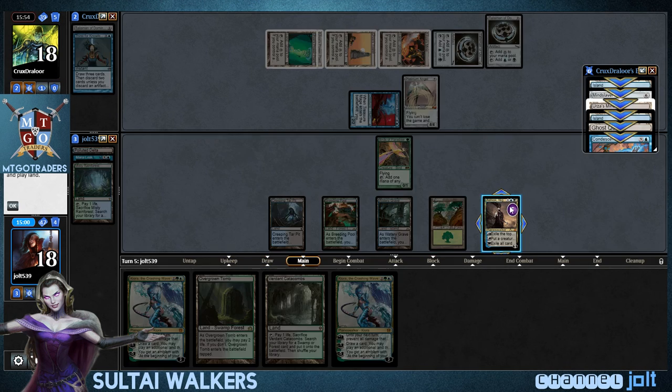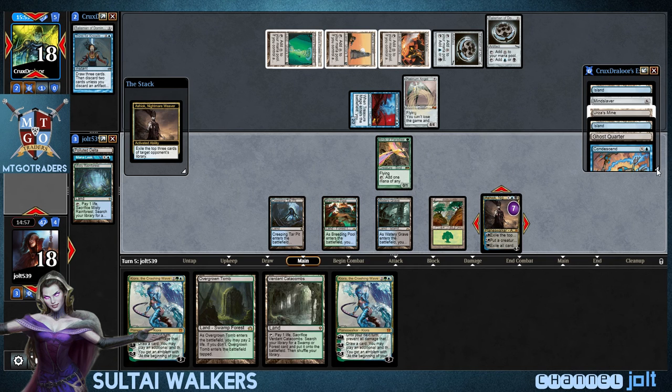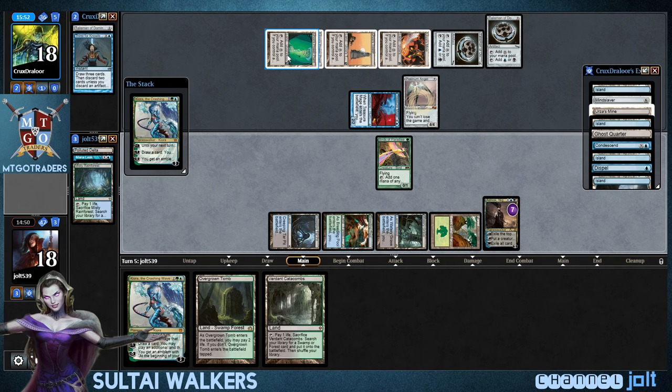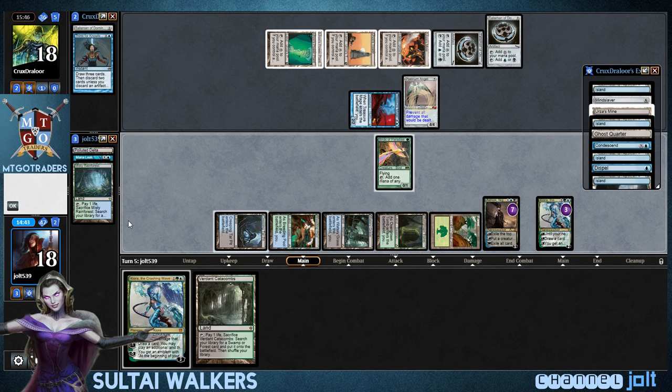Get into Kiora. So let's go and exile him, see what we get into — still whiff on a creature. Let's go and get down Kiora right now. We got Blue, Green. We're going plus right now on the Platinum Angel — that way he can't swing in. Let's get down Overgrown Tomb put into play tapped, and pass the turn.